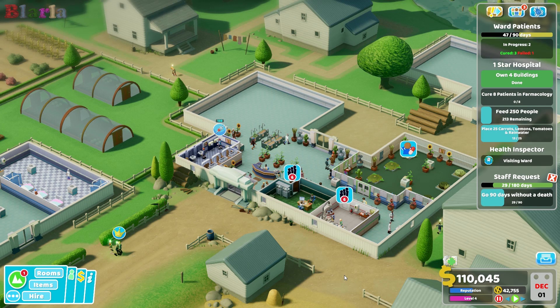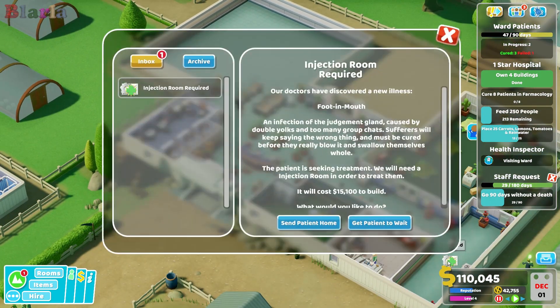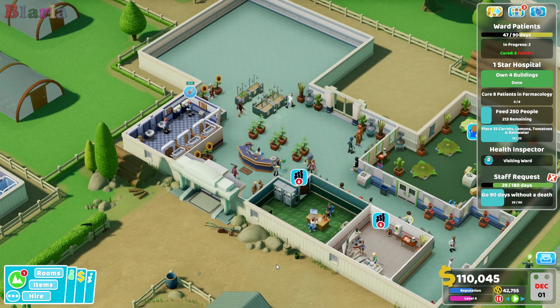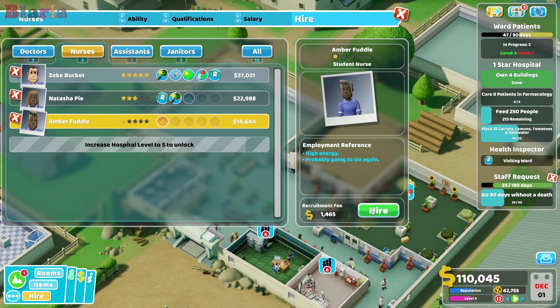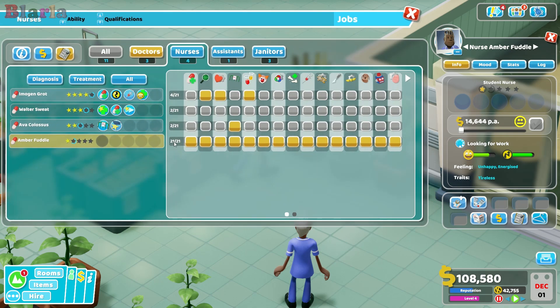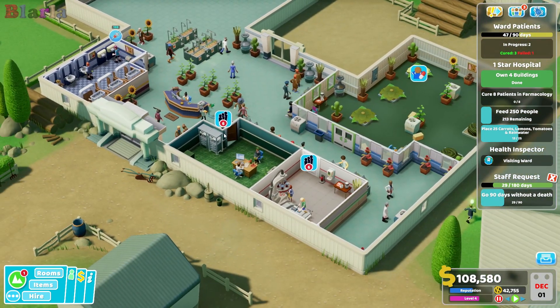Hello everyone, welcome back to Two Point Hospital, welcome back to Off the Grid. We need an injection room - that much we can tell. Look at this 'Foot in Mouth' we have here. We're going to get the patient to wait. There's no great perfect person for the injection room, but it looks like Amber here is going to be our girl.